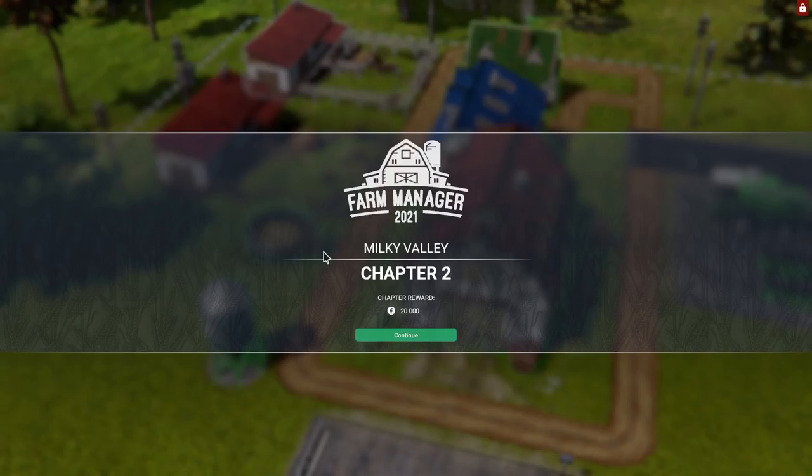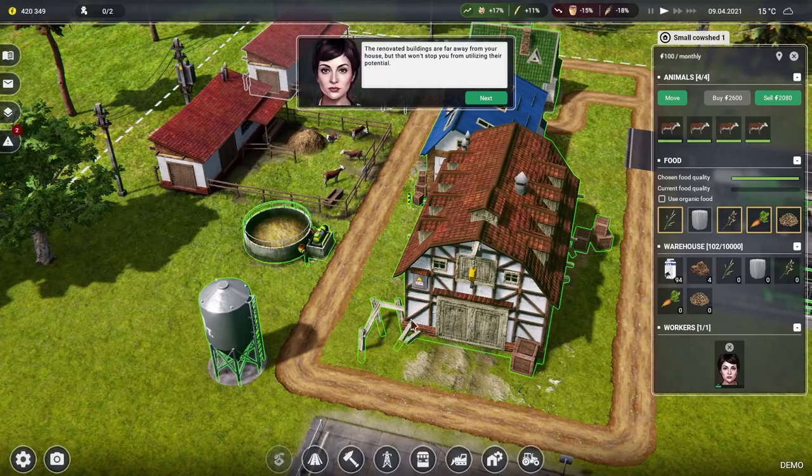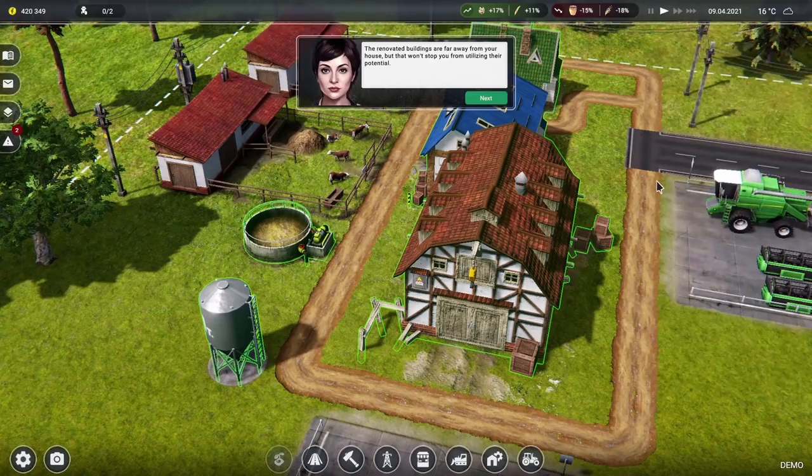Oh, I stand entirely corrected — chapter one is not the only thing we can do. We can do chapter one, chapter two, and we can go to Milky Valley. We've completed chapter one, let's go to chapter two! We get more Farm Manager.